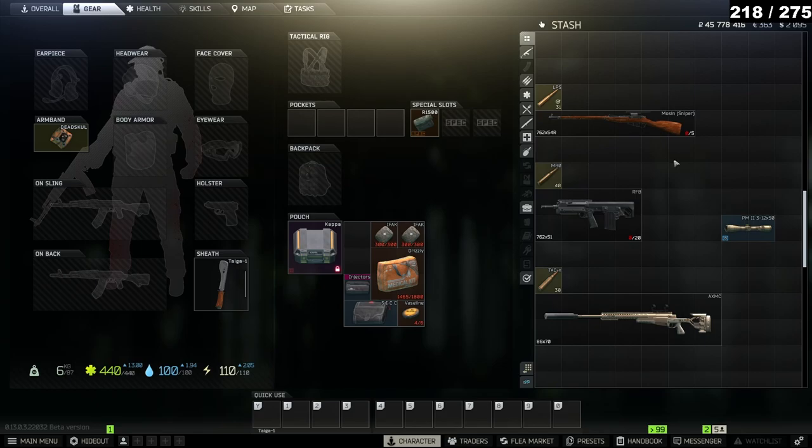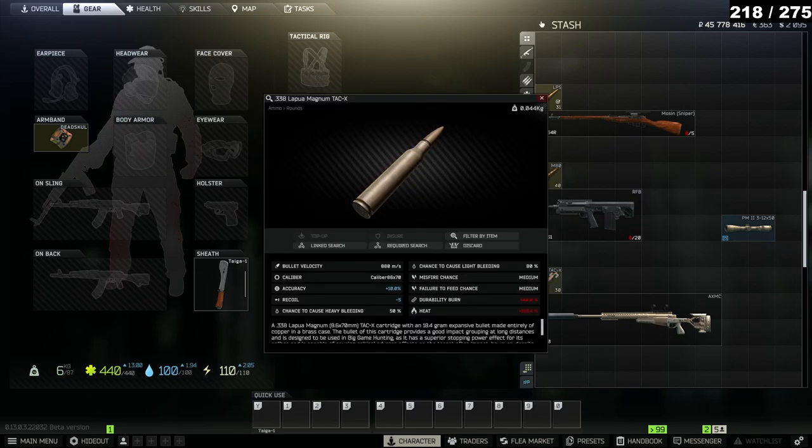Today I'm going to be showing you guys how to farm Zirachi as a solo. The first thing we're going to talk about is ammo types and guns to use. The easiest ammo to farm in Zirachi and his guards is going to be Tac-X.